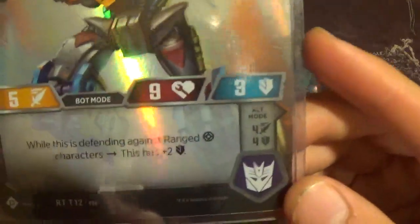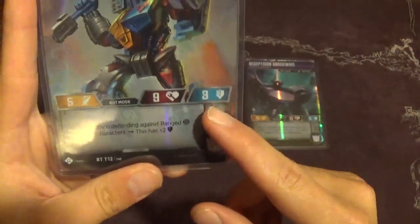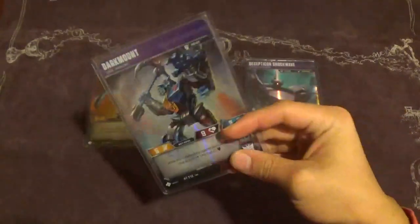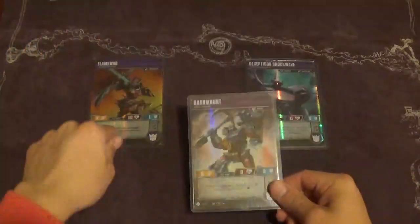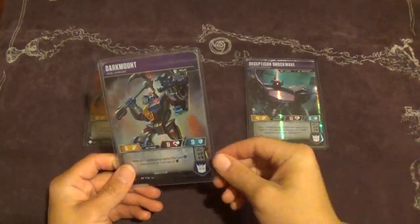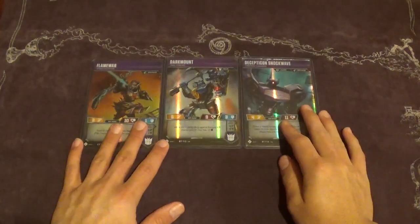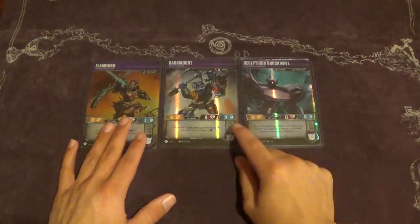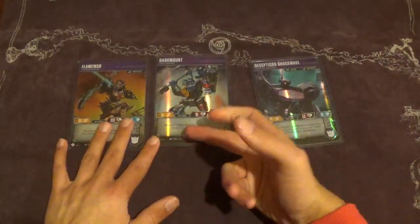In bot mode, Dark Mount has plus two shield while defending against ranged characters, going up to five defense. This is easy to set up because you can see when your opponent's going to attack with a ranged character and flip Dark Mount when needed. Half the characters in this game are ranged, so this comes up a lot. Combined with Flame War and some armors, you can easily be flipping seven to ten defense. This guy is absolutely hard to kill. A lot of times your opponent makes the mistake of focusing Shockwave, leaving Dark Mount sitting there with all his health, loads of shields and armor, ready to flip around and burn them for the rest of the game.